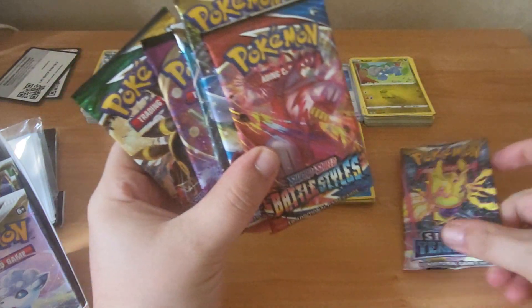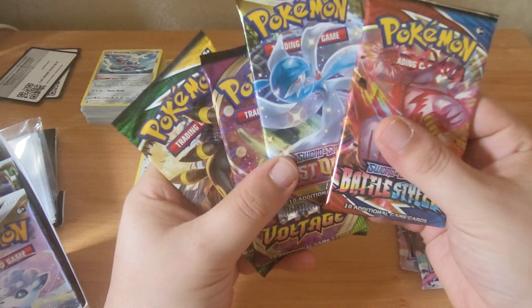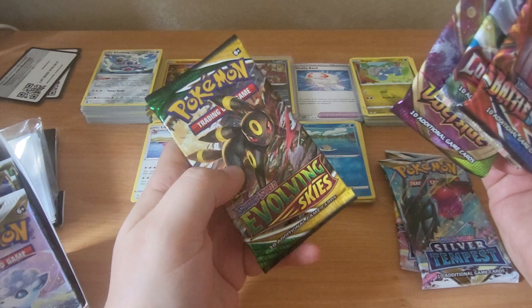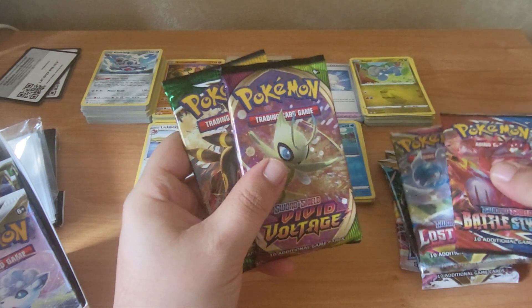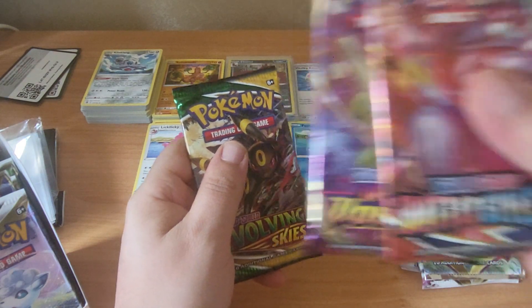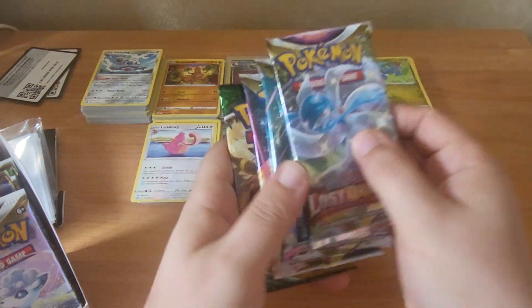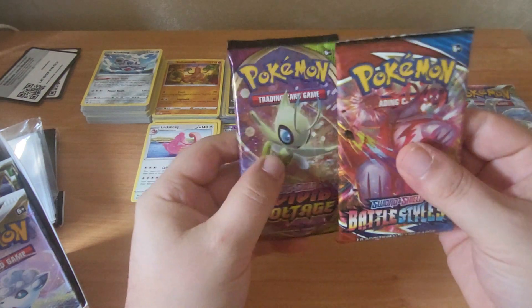We've got two Silver Tempest and then we've got one each of Battle Stars, Lost Origin, Vivid Voltage and Evolving Skies. Going to leave Evolving Skies till the end, clearly. We'll start off with the two oldest Sword Shield sets. Then we'll have the Lost Origin, Silver Tempest, Silver Tempest and the Evolving Skies. So let's see how we go on.